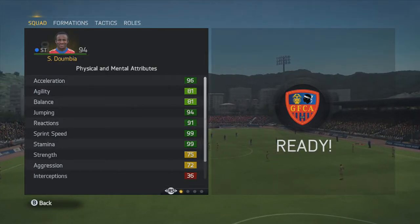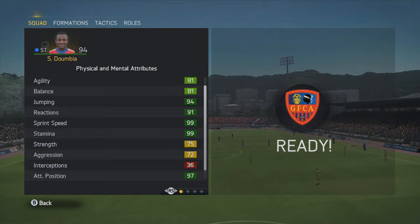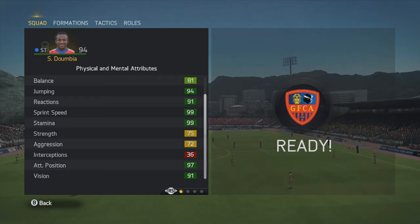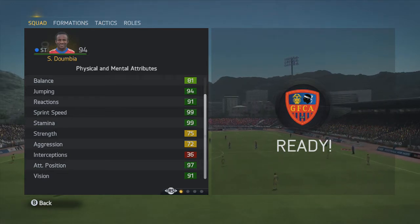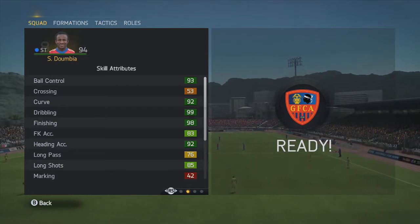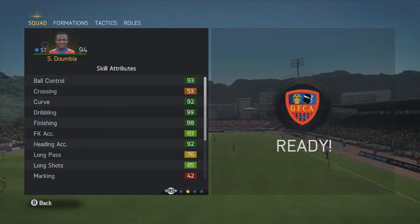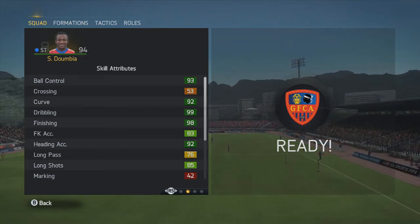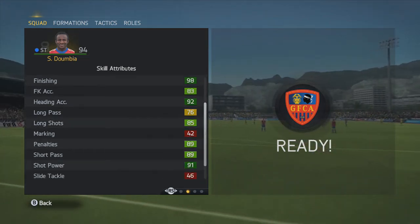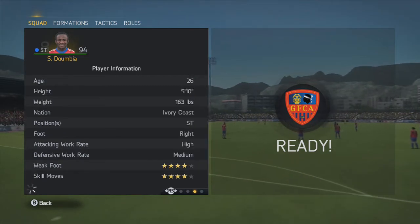Here are his in-game stats: 96 acceleration, 81 agility, 81 balance, 94 jumping, 91 reactions, 99 speed, 99 stamina, 97 attacking position, 91 vision. On the next page: 93 ball control, 92 curve, 99 dribbling, 98 finishing, 83 free kick accuracy, 92 heading accuracy, 85 long shots, 89 penalties, 89 short passing, 91 shot power, and 90 volleys.